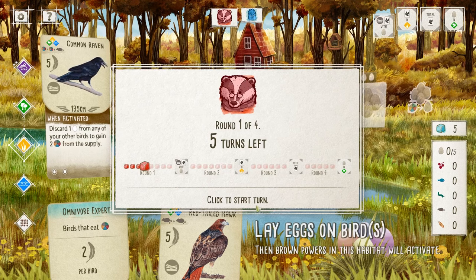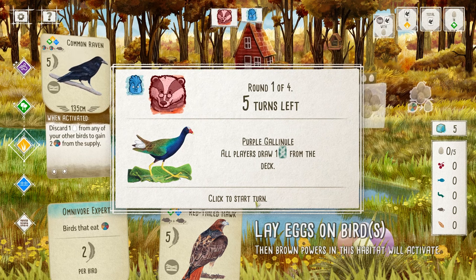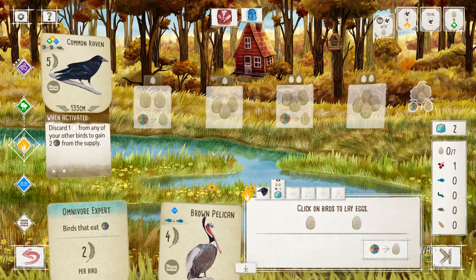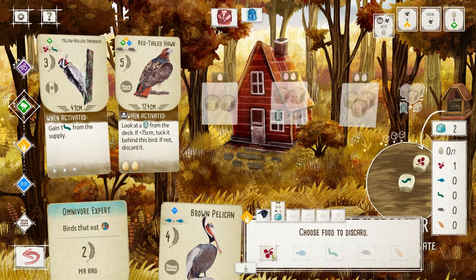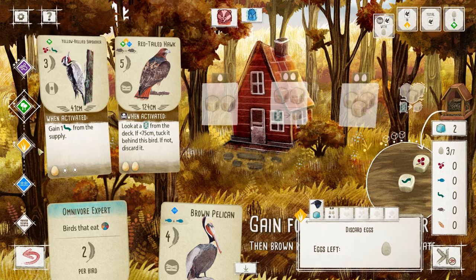One minor complaint is that when opponents have abilities on their bird cards that affect you between their turns, the message box that alerts you can be a bit confusing for unfamiliar players. It highlights the player portraits at the top, but rather than amplify the portrait where the ability originates from, it amplifies yours. I knew what was going on because I've played Wingspan a lot, but new players could be caught off guard. Also worth noting — there isn't a lot of player interaction in this game, and with things now automated and no table talk, it really does feel like you're all playing your own individual games that just happen to be keeping score against each other. This is amplified now that the game has gone digital.